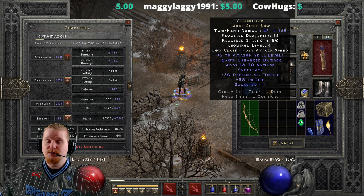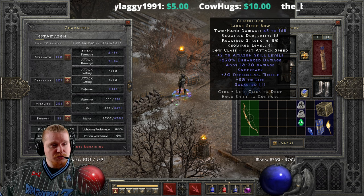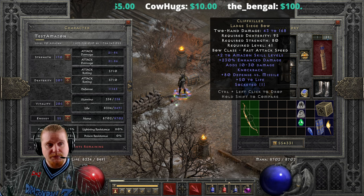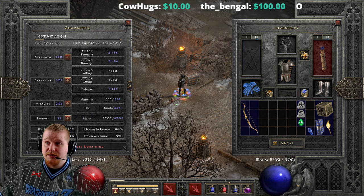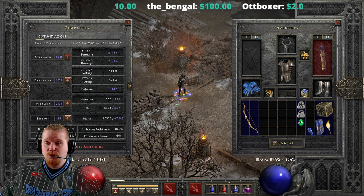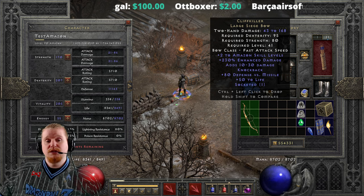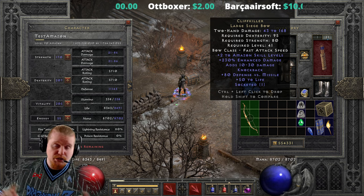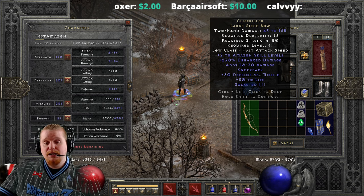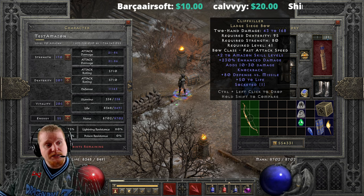We also have plus two Amazon skills on here, which is of course very nice. It's always nice to have plus skills on a bow, and having plus two on a bow this low level is actually exceedingly nice, because it gives you plus two to all your skills including critical strike, penetrate, valkyrie, dodge, avoid, evade, and all your bow skills.